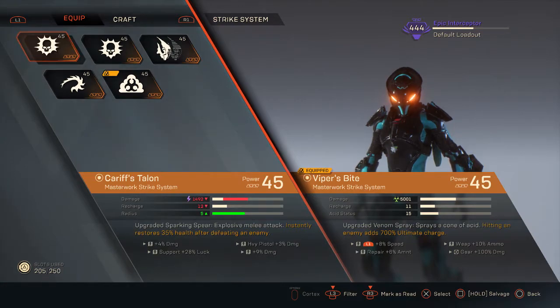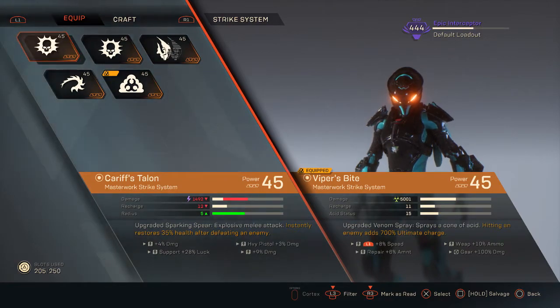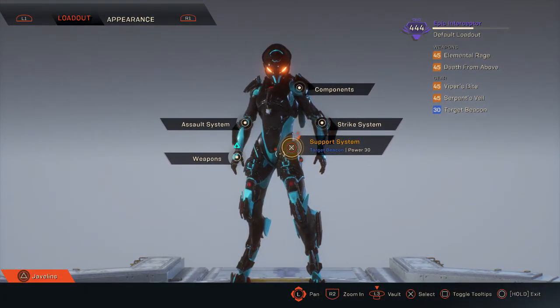This build is not focused on being able to take on bosses with your melee attacks. On mobs you can pretty much take down everybody and destroy most shields in the game, but this is not for bosses — although I'll show some clips later of using it effectively against a boss. To reiterate on the Strike system: Viper's Bite is absolutely nasty. I have plus 8 speed, plus 10% ammo, plus 100% gear damage, and plus 6 repair amount — that plus 100% gear damage makes this build even nastier. You have to find your god rolls and keep the grind up.